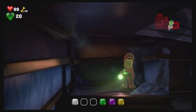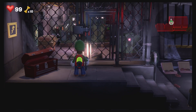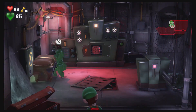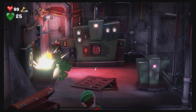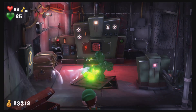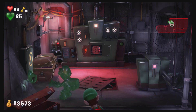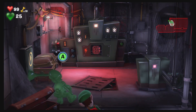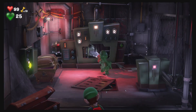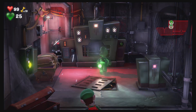Ow. Alright. Here is the red gem. Because I didn't revisit places, some of these gems are going to be really easy to find. Because I didn't revisit this place once I got Gooigi — I didn't re-explore. And I'm trying to remember — I think this is where we got the first boo, right? Yeah, because he was in the laundry room. So we don't need a boo for this floor. Alright, so that was the red one.